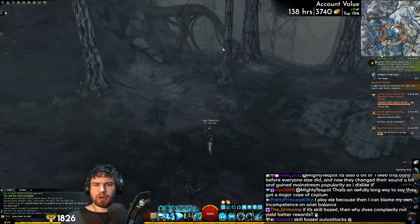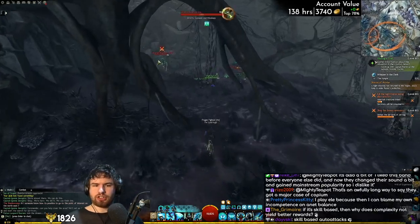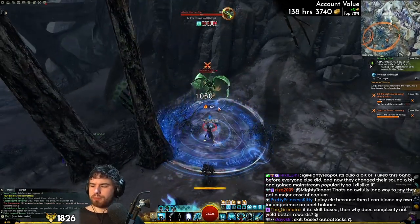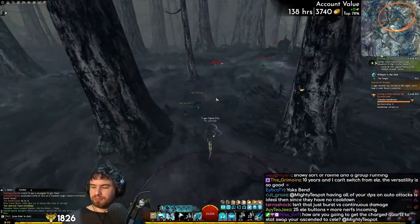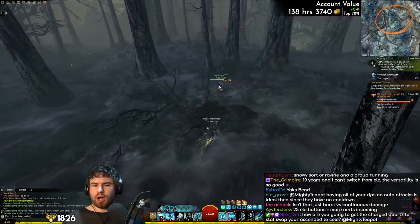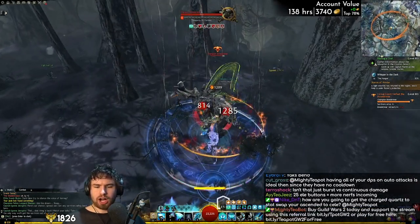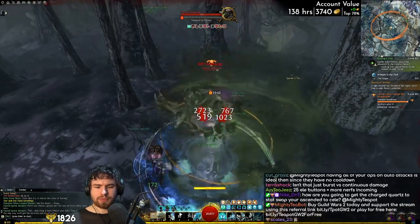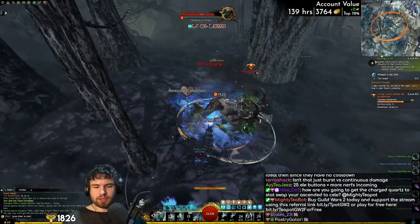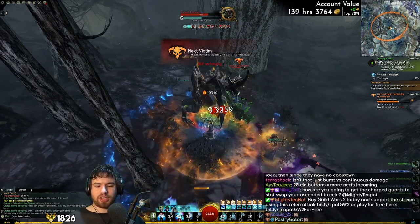We have to actually spawn it by killing a bunch of mobs. There's a champion over there we can help kill. How are you going to get charge cores and stats? Oh, I'm not — I'm just going to get it with strike missions, stat-selectable. I don't really want to craft. And now we kill the Boneskinner. One of the most underwhelming things I've ever encountered in the game — no joke.